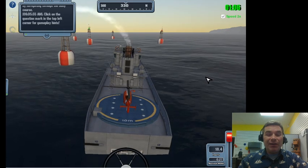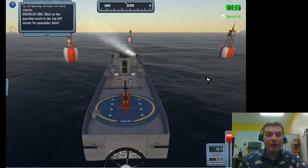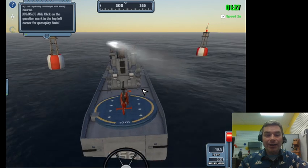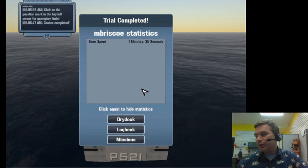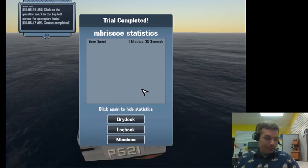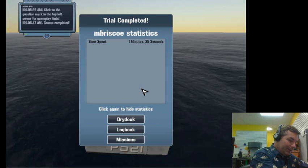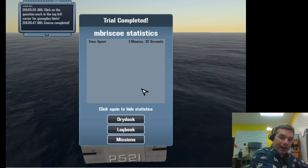In general we want a fast ship that's easy to maneuver, but in some missions there are other important factors too. I'm going to write down this data so I can keep track of everything, including ship components and weight - I'll have to go back to dry dock to get the weight.